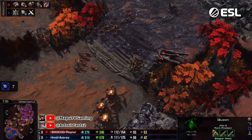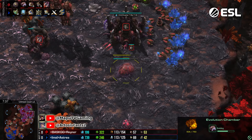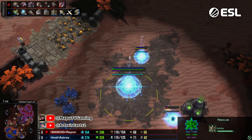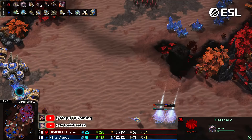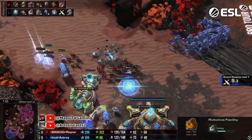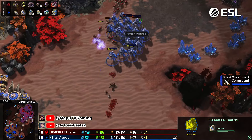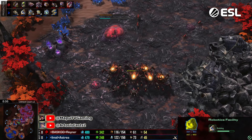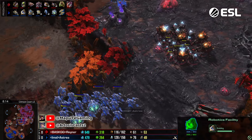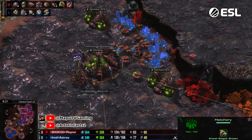Only one Queen actually got dropped and she's walking back — a walk of shame. Rayna decides he can maybe still play on from this position and make a game out of it. But against a player of this caliber who already has his fourth finished while Rayna is just starting his, and it's exposed — he's down on tech, down on units, down on economy. Maybe he'll just go for another hurrah with Banes — a Bane-Roach or Bane-Ravager attack. This is a terrible position.